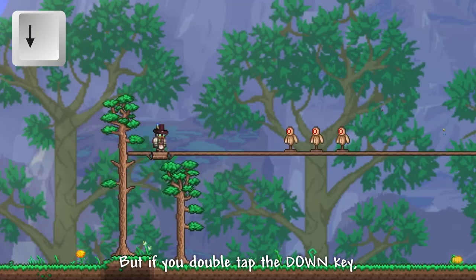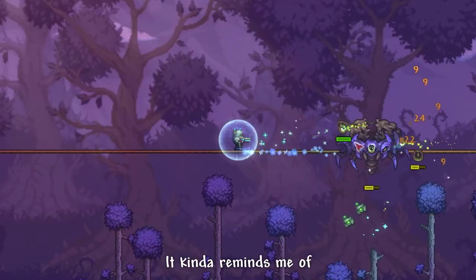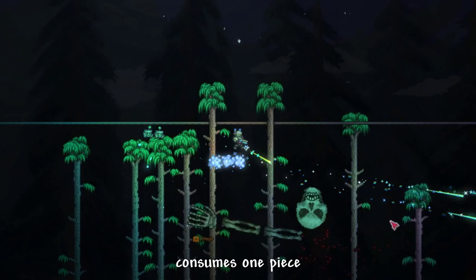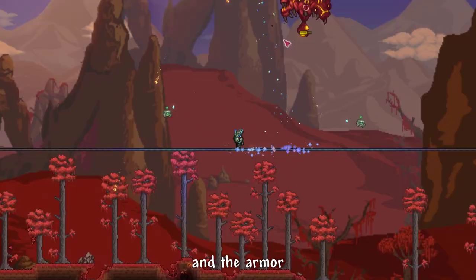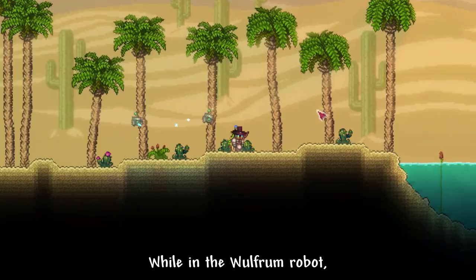At first glance, it seems just like a normal goofy armor. But if you double tap the down key, you will summon a Wolfram Bastion Power Armor. It kinda reminds me of Fallout Power Armor. And by the way, calling down the armor consumes one piece of Wolfram Metal Scrap, and the armor will lose durability faster when hit.